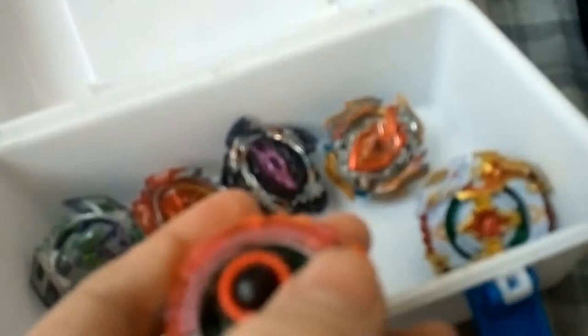Archer Hercules 10 Cross Atomic, which I hope to replace with Eternal if I get Legend Spriggan 5 Reach Eternal. Drain Fafnir 7 Revolve Fafnir F3. And finally, Chosy Spriggan 7 Cross Destroy, which I maybe hope to replace with Atomic as soon as it gets Eternal. That's my competitive combos box.